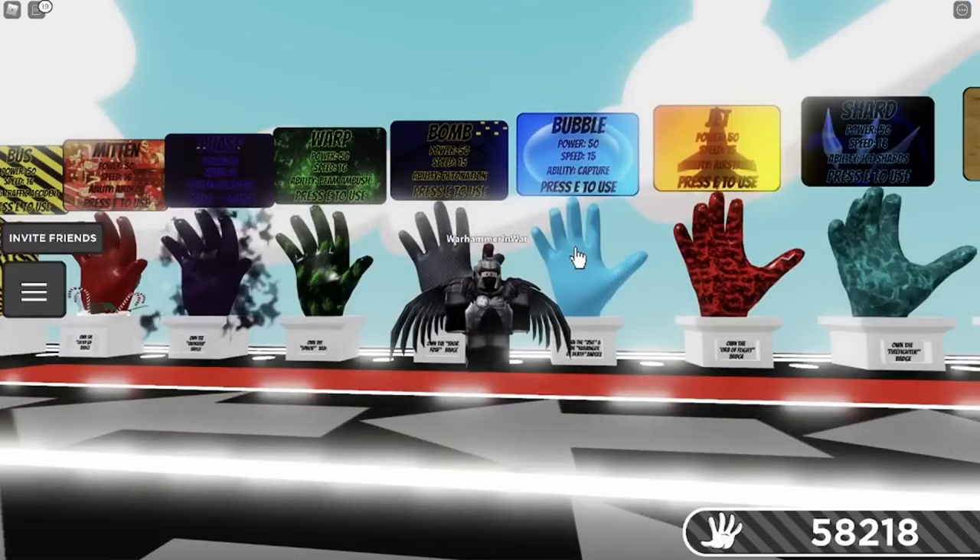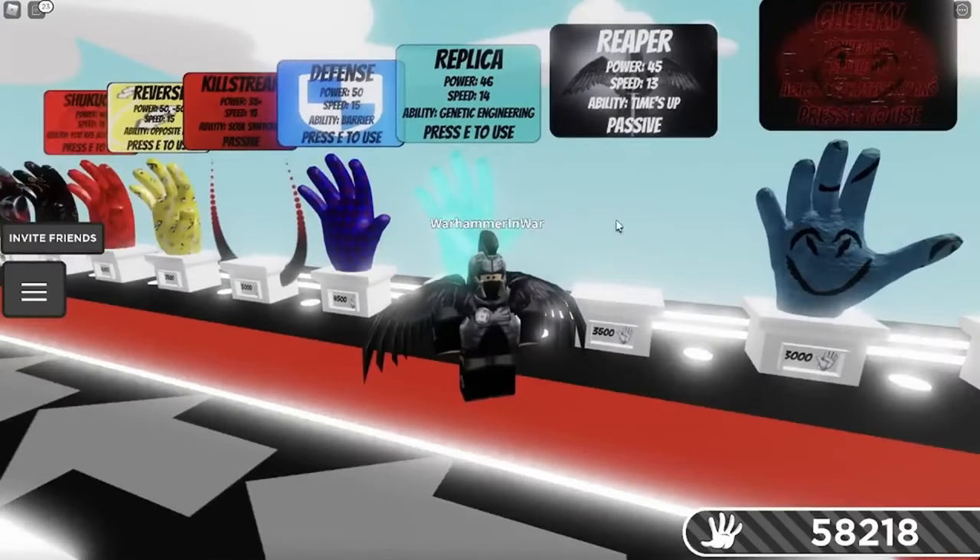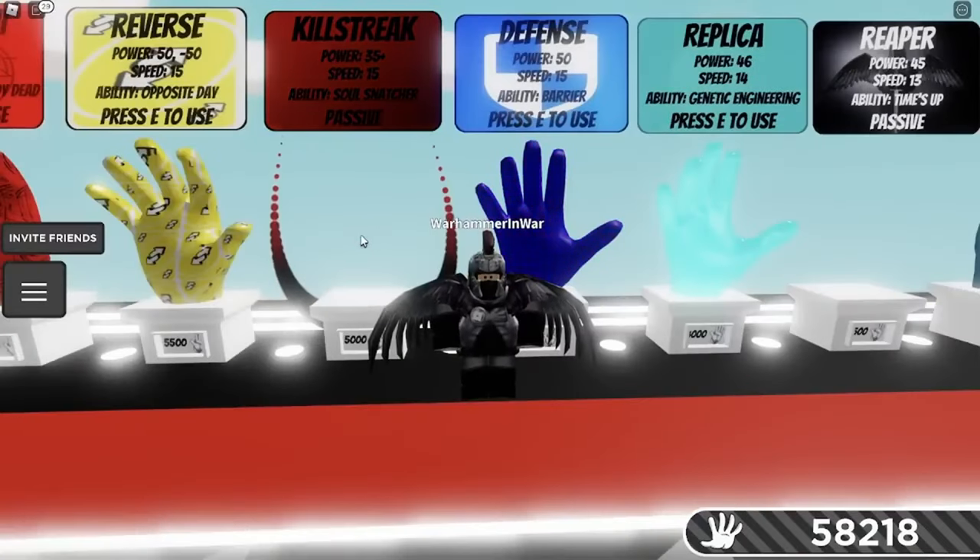The Bubble Glove is one of the more difficult ones to get, although it is a lot easier in a private server. For the Heartbringer of Death Badge, you have to get 10 kills without dying with the Reaper Glove. You become big and scary, and at 10 kills you get the badge. For the Killstreak glove, 250 kills is very difficult on a public server, so I'd highly suggest doing this on a private server with friends or randoms willing to help, since you can't kill duplicates anymore. You'll have to knock people into the void one by one until you get to 250 kills.